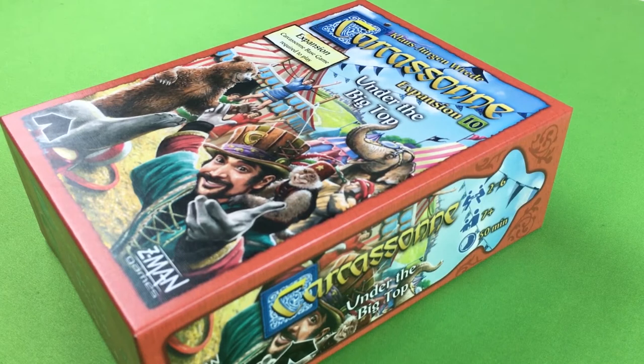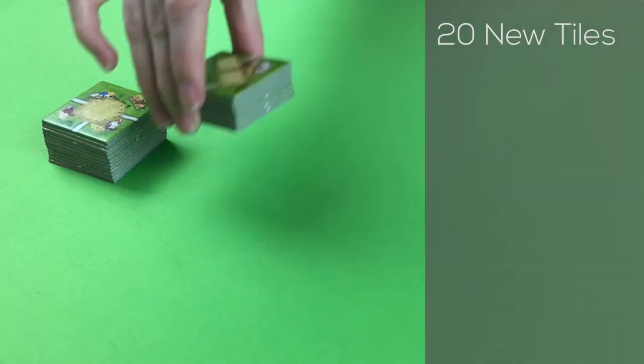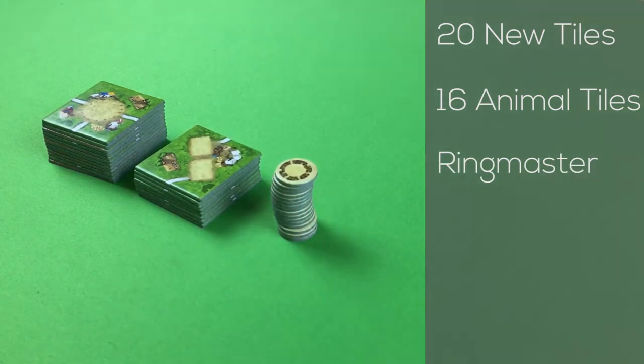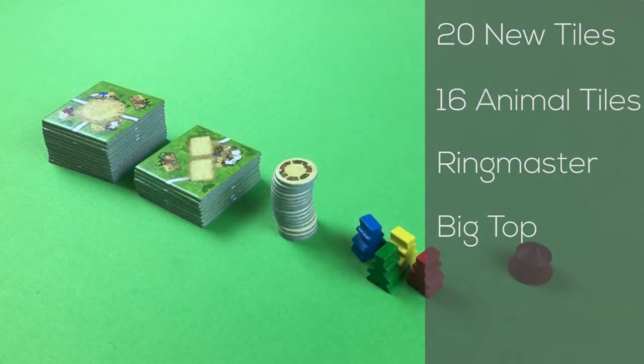This expansion brings a travelling circus to the town of Carcassonne, with all their performing animals and death-defying acrobats, accompanied by their flamboyant ringmaster. A copy of the base game is required and can also be combined with other expansions. The game contains 20 new tiles, shuffled in with base game tiles. 16 animal tiles are shuffled and placed face down, ringmaster meeples are added to the normal meeple supply, and a big top is added during gameplay.